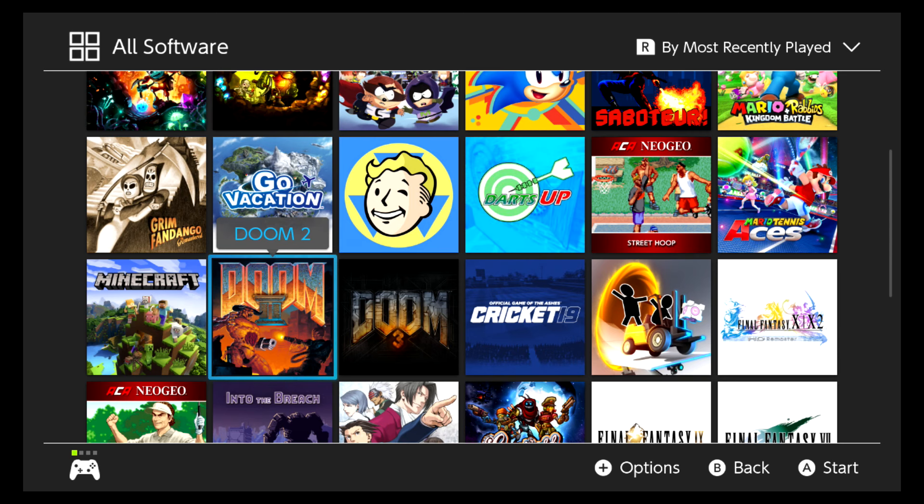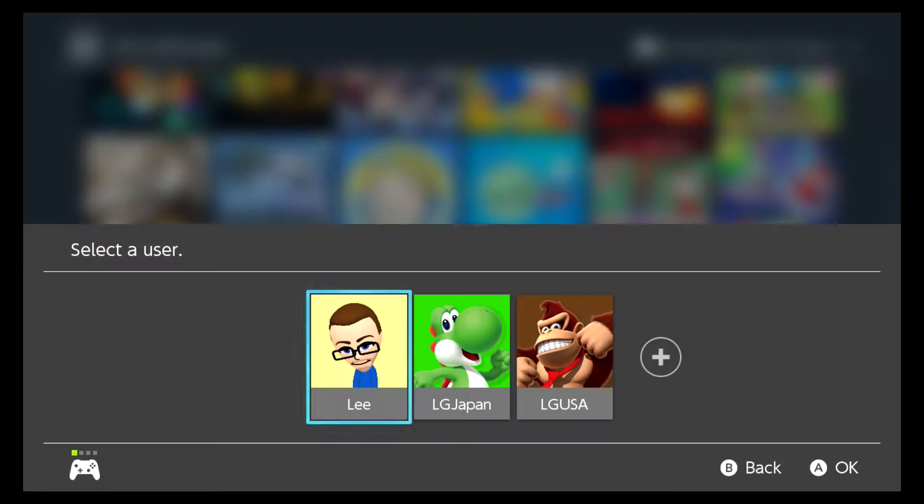Hey everybody, welcome back, this is Lee from the You've Been Gamed channel and I'm going to play some Doom 2 for you today. I'm playing it on the Switch — I've just got Doom 1, 2 and 3 on the Switch, bought it this week. Obviously classic games. For my generation, probably one of the most globally known games. I think I started on Doom 2, but I can't actually remember. I may have played Doom before Doom 2, but it was very close to when Doom 2 came out. I remember playing Doom 2 more because, as it was the newer game, everybody jumped on it straight away. But let's load it up while I'm talking.